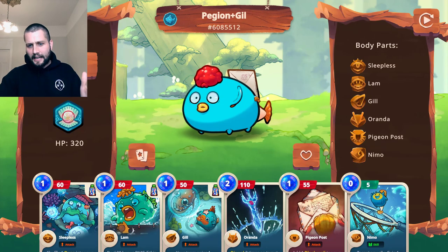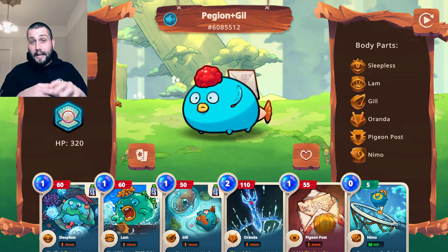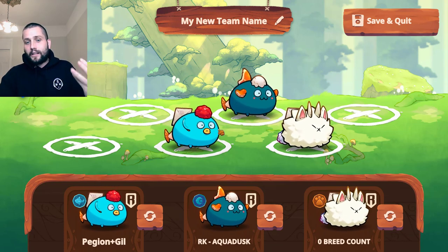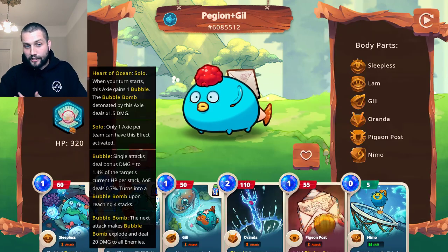On the back I've got my second pigeon post. I've got gill, lamb, and sleepless all with bubble paste — triple paste with heart of the ocean to give me a huge damage boost across all his axes in the game. This comes into play when I'm putting pressure on the back line with pigeon post. I need assistance in damage especially because this isn't a raw base damage team. I don't have any real damage boosters, so heart of the ocean is actually clutch.